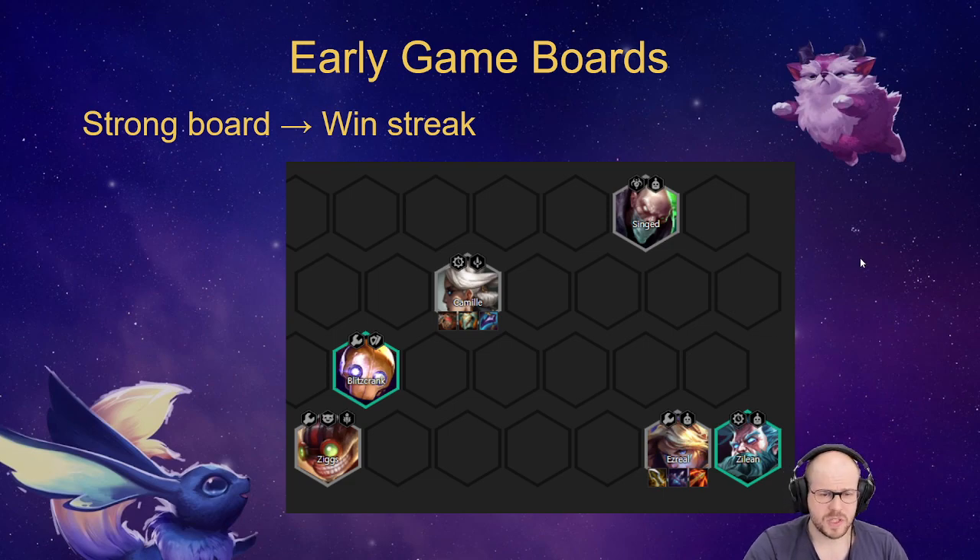The third win streak board is Innovator. The standard package is Singed, Ezreal, and Zilean, but I recommend putting tank items on Camille because she's a better tank than Singed. Two-star Camille with the Innovation bug makes for a really strong win streak board. Consider leveling aggressively to find Echo quickly, since Echo is now both an Innovator and a Scrap. Alternatively, add Ziggs or Blitzcrank for the Scrap bonus, or use a spare component on Ezreal — possibly aiming for Morello on Echo if you have a belt or rod.